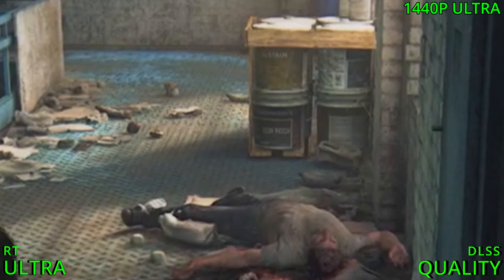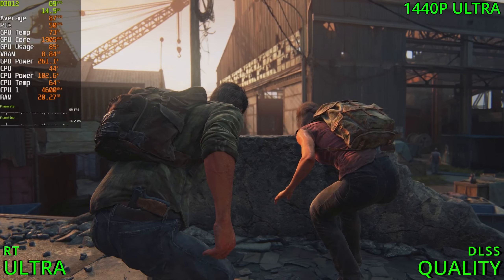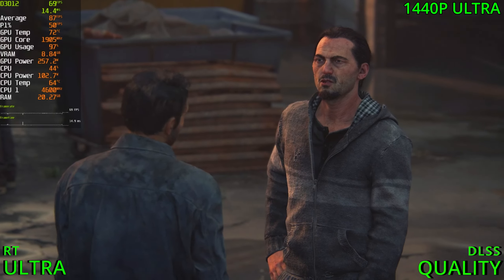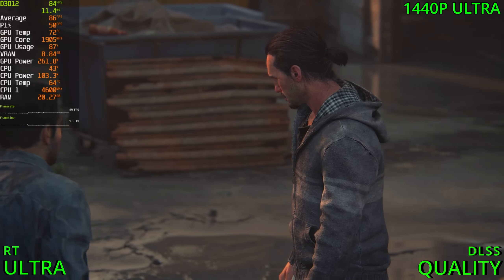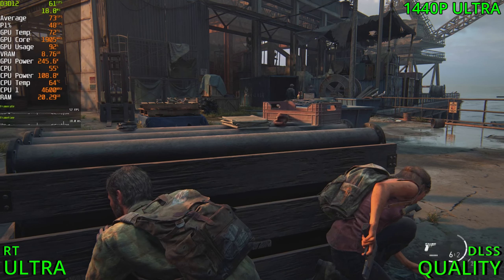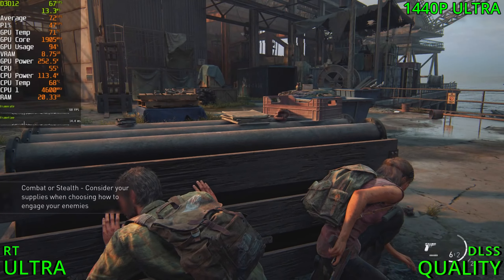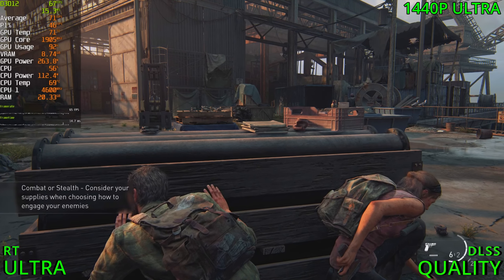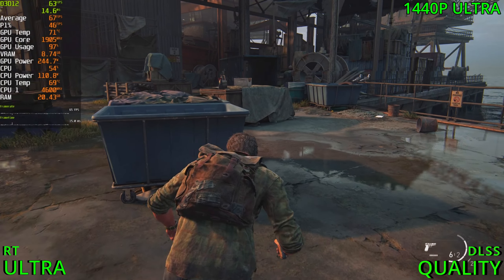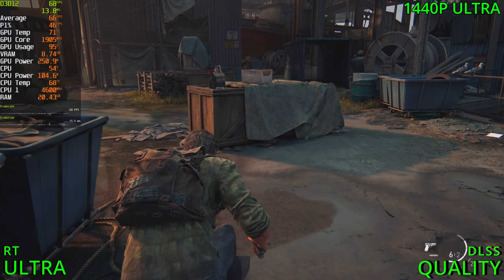Now using DLSS at the quality preset, getting 80 FPS — a decent FPS jump. The floor looks kind of weird when I'm moving around. Yeah, the lighting looks a bit weird on it for sure. The clarity is still there, it's still very sharp. I like that look a lot. And we gained like 10 FPS on top of what we had before, so a decent FPS jump.